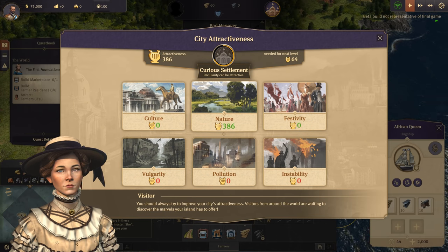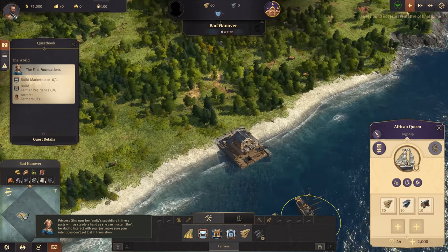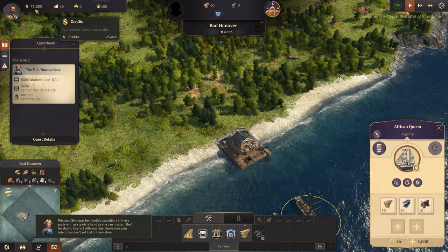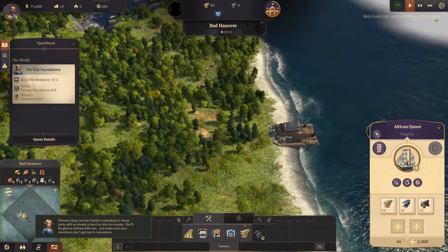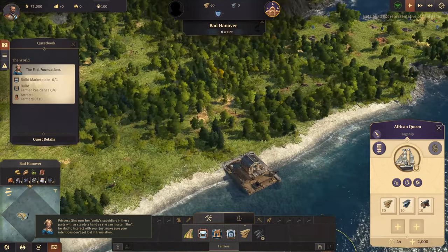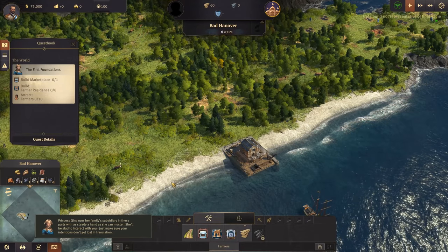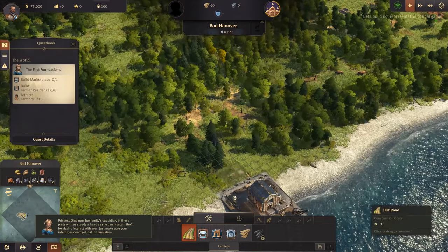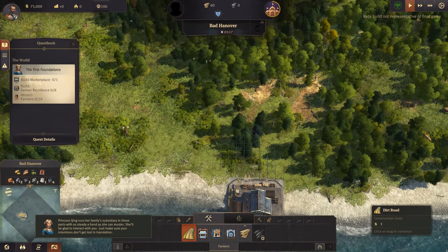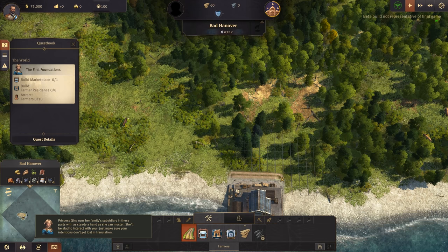This gives us an attractiveness level - so the higher the level, the larger our town can grow, I imagine. People are content. We've got $75,000, let's start building. I did check out a couple of videos before starting this today, just to give myself a rough idea of what I might need to do. And it seems like Anno is the game of grids.